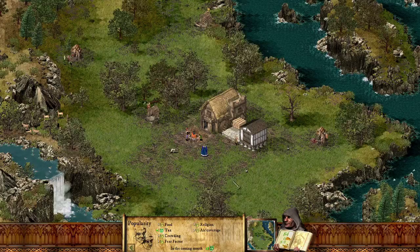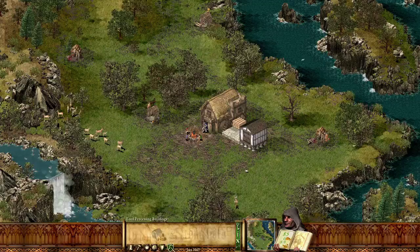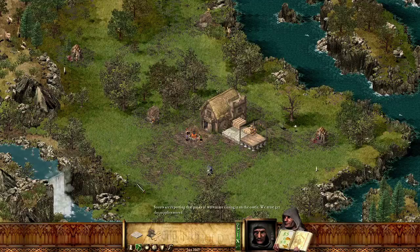Got gold there as well — some units later on will cost gold. And if these fill up you can just place another one down. A message from your scribe: 'Scouts are reporting that packs of wolves are closing in on the castle. We must get the supplies stored.' Yeah, I imagine we're pretty close to getting them done now.